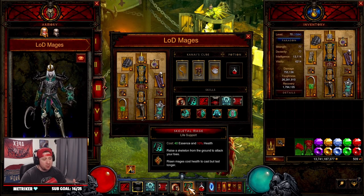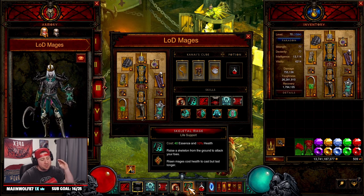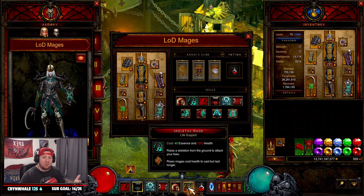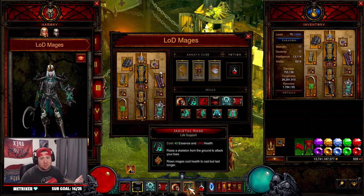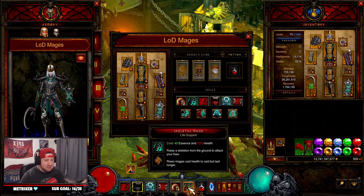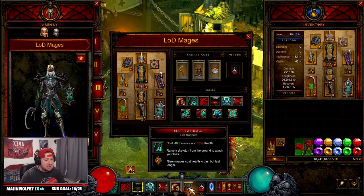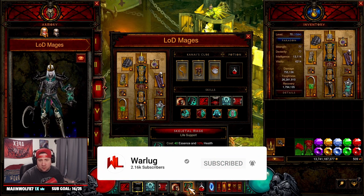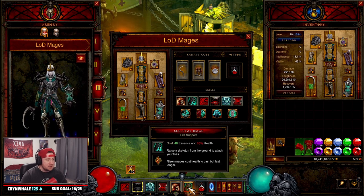What's up guys, War here, and today I'm going to bring you a really cool build for Season 27 for the Necromancer. I think it's going to be a really awesome build to farm T16 in the Nephalem Rifts in Season 27. I know the build has been around for a hot minute — I've always really liked it — but I wanted to showcase it again today, and that is LOD Skeletal Mages. These things are awesome, they just follow you around and kill everything.